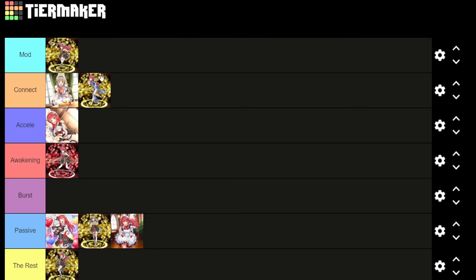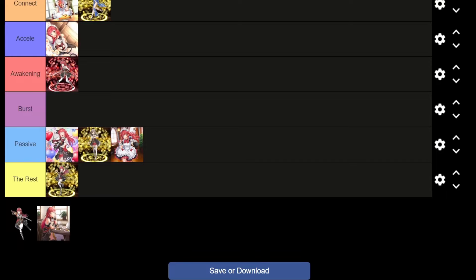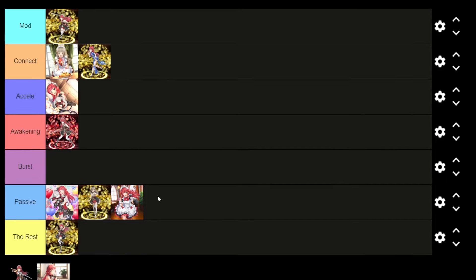Let's have a look at all the other Rain skill records in this banner. There aren't that many compared to other characters because her skill records are only featured during her birthday — same as Filya, Stria, Aedes. Her skill records only come out when it is her birthday, which is why we only have this many options. She has about nine skill records plus two new birthday skills, including one mod, two connect skills, one Axel, one awakening, three passives, and a regular skill.